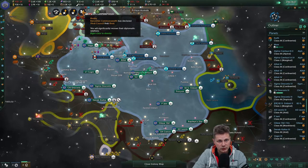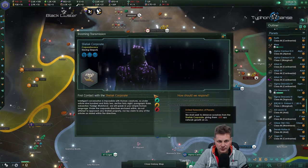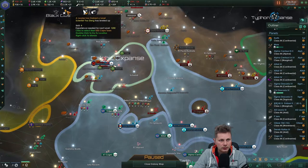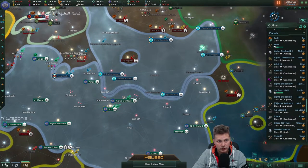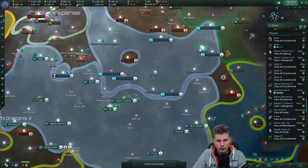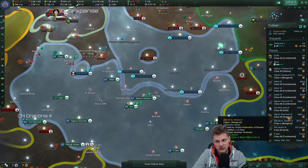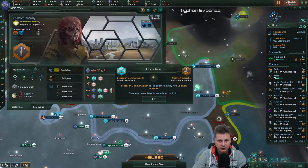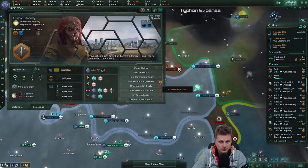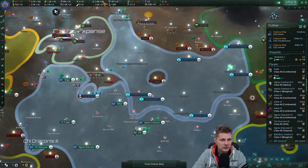We are noticing that the Commonwealth has now rivaled the Zindi — maybe we can mediate in a dispute between them. Energy is going up, Mining goes down, the rest will go up. We're actually in the positive with Consumer Goods, which is cool, meaning we can focus a bit more. We have a rivalry ending with them. They are actually ruining their reputation with us — let's accept that, because it will bring us more unity. It's now 88 instead of 85.